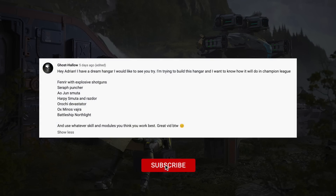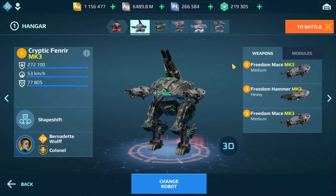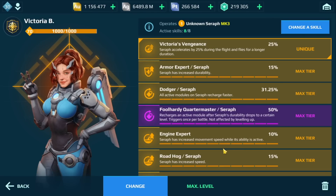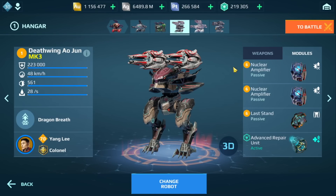The next Dream Hangar comes from Ghost. Ghost says: hey Adrian, I have a dream hangar I'd like to see you try — I'm building this hangar and want to see how it does in Champion League. We have the Fenria, Seraph, Aojung, Harpy, Orochi, Minos, and the North Light. We've got the Fenria with Hammer and Mace. This time I'm switching up the modules: Nuclear Amplifier and two Immune Amplifiers — not Repair Amplifiers, although you could use both.